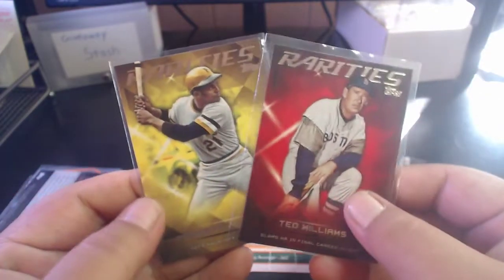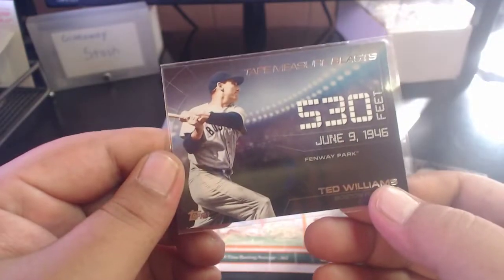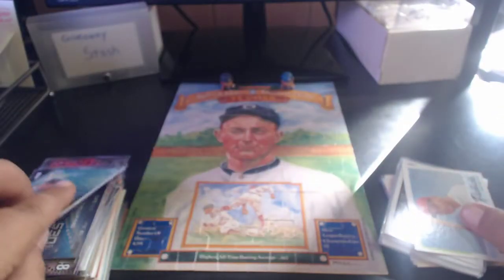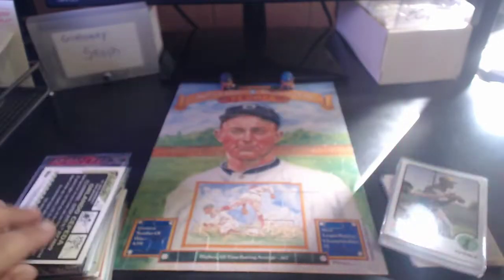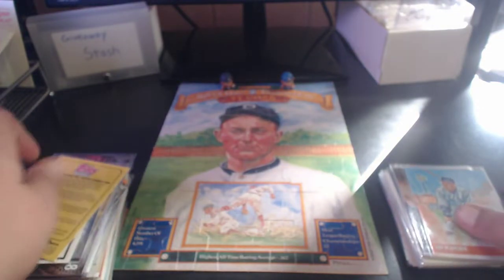Two Rarities inserts from 2015 Topps - Ted Williams and Roberto Clemente. Tape Measure Blasts from Update - Ted Williams. 2016 Stadium Club Ted Williams. 2016 Heritage Flashback Orlando Cepeda. And a 2017 Rediscovered Topps Roberto Clemente reprint.